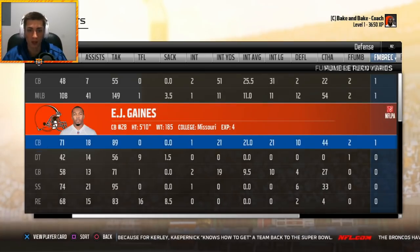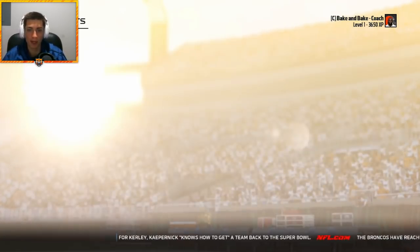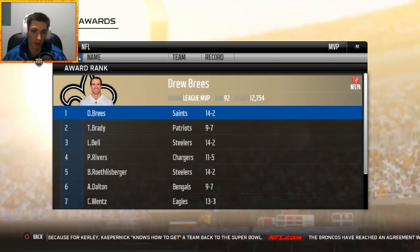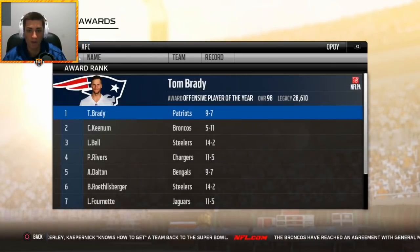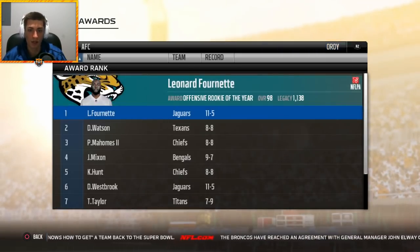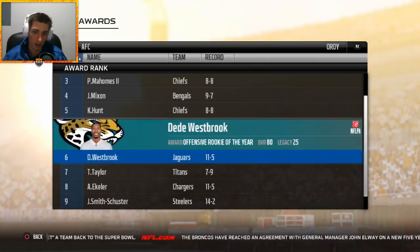Denzel Ward and TJ Carey each had two interceptions. Ward had at least two forced fumbles, tied for the team lead. Ward also had one fumble recovery and a defensive touchdown. Checking awards — Drew Brees takes home the league MVP. Tom Brady wins AFC Offensive Player of the Year. Leonard Fournette wins Offensive Rookie of the Year — these guys are technically still rookies on this roster.